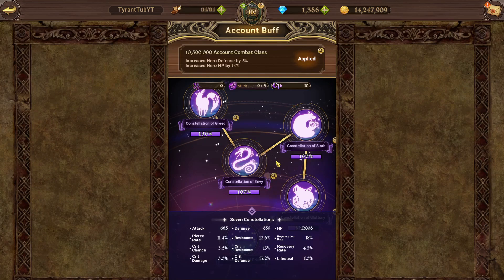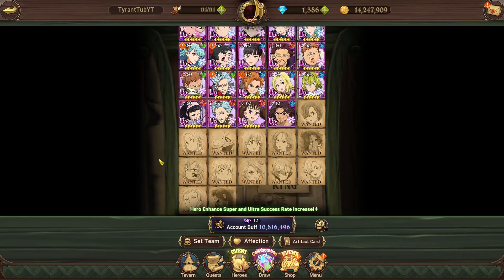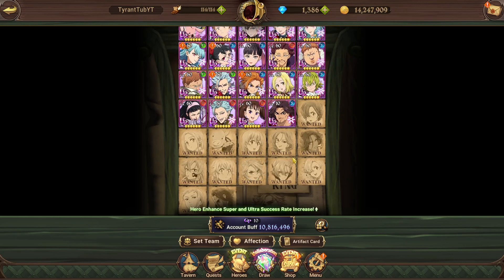One is a whale who hasn't been playing as long, and one is a free-to-play player who hasn't spent a single pound on the game — and they're still at the same constellation. That's because this game is RNG-based. Even when talking about constellations, it's somewhat RNG-based, because unlocking characters when summoning on a banner does require RNG. I have not pulled some of these characters even though they've been on banners I summoned on.